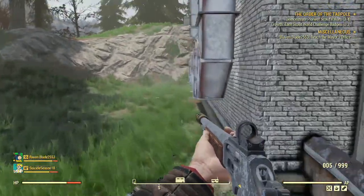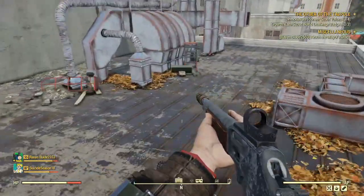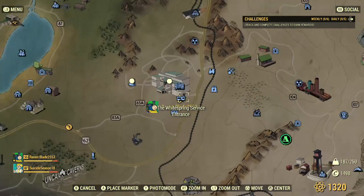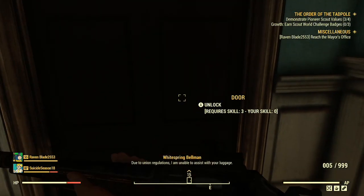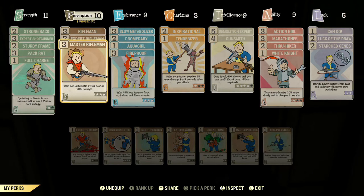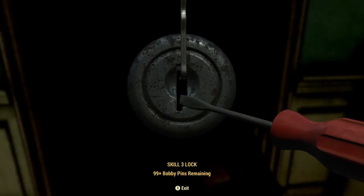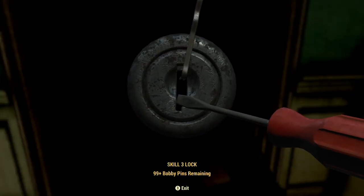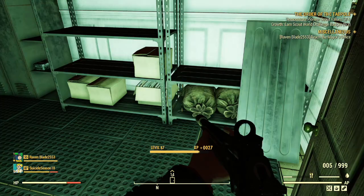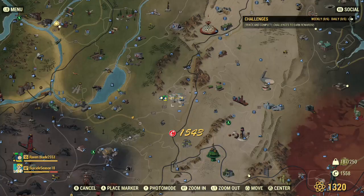Now we're at White Springs — this one is over by the service entrance. Hop up top onto the building and it's over here by the skeleton. The next one is also at White Springs — go inside the resort, down the stairs, turn right, you'll see a robot standing there. There's a locked door behind him — it's a level three lock so you'll need that maxed out. The cap stash is inside the lockers.